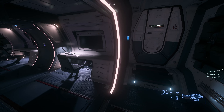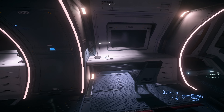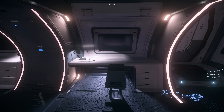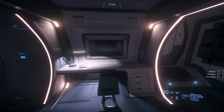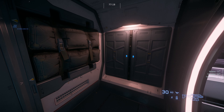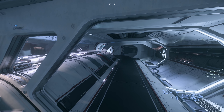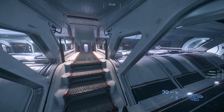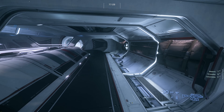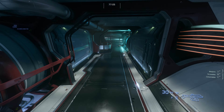More lockers here. The TVs — or maybe it's a desk with a computer, I'm not sure, but it looks like a TV. I think the TVs should have news that's relevant, like: cargo prices just changed in Pyro, go to Pyro. Cargo prices just changed near Stanton — so it gives you a reason to watch TV. I think that'll be really cool.